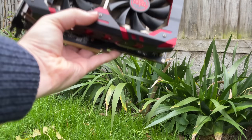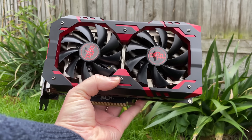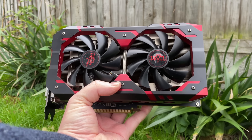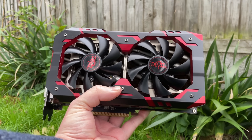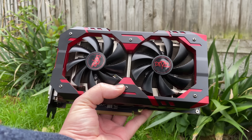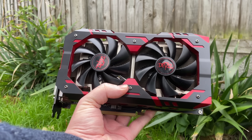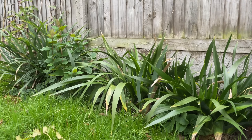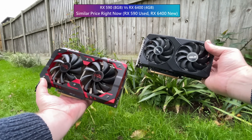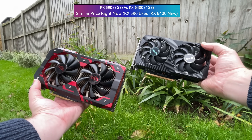The RX 590, on the other hand, was the most expensive and powerful card from the Polaris lineup — it's a bit like an RX 480 or 580 on steroids. These can be found for a similar price, albeit used, as brand new 6400s, and today I wanted to see how they compared. I thought it would be interesting to see how the last and greatest of the Polaris cards compared to one of the most accessible modern options.